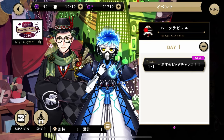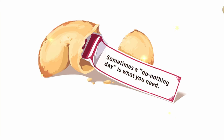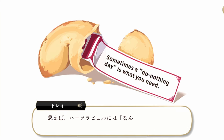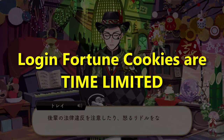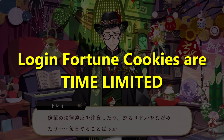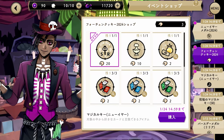This event also has a login bonus system where every time you log in you will be met with a fortune cookie giving you a fortune for that day. This results in you getting one extra fortune cookie every time you log in, which you can use to exchange for prizes in the shop. Do note that these fortune cookie logins are time limited, so if you miss a day then you will miss out on getting that extra fortune cookie for that login day.